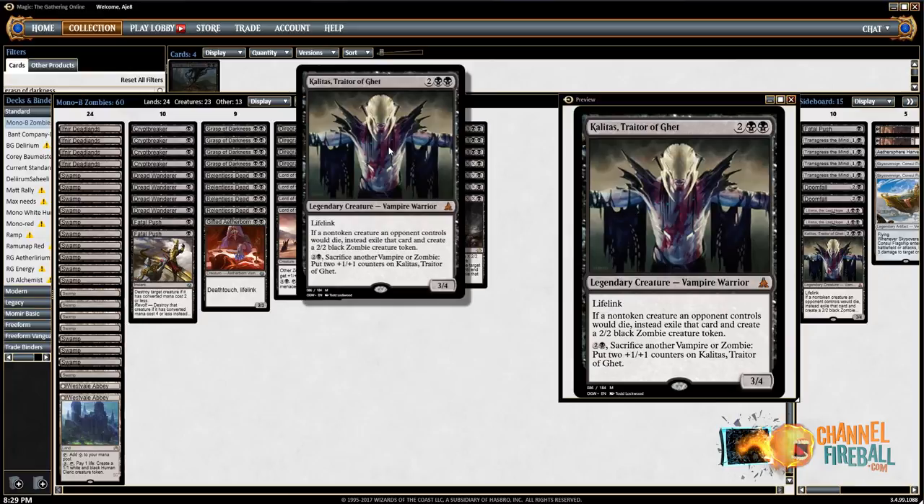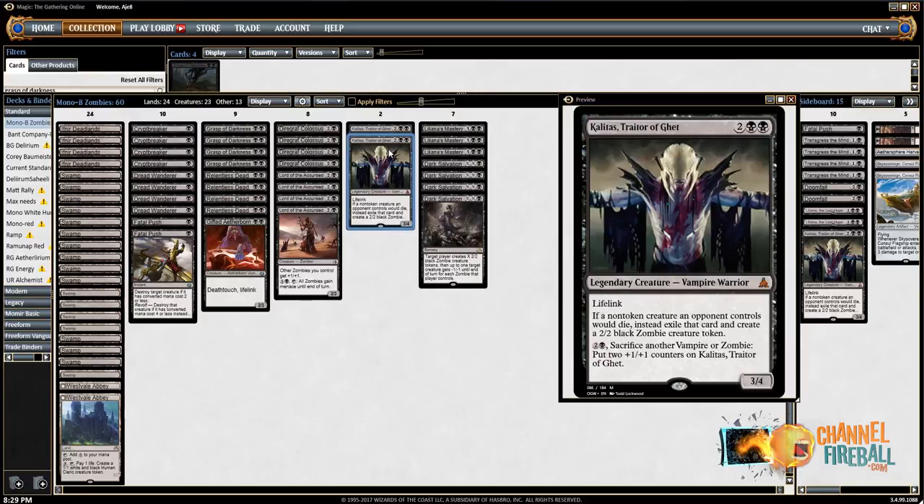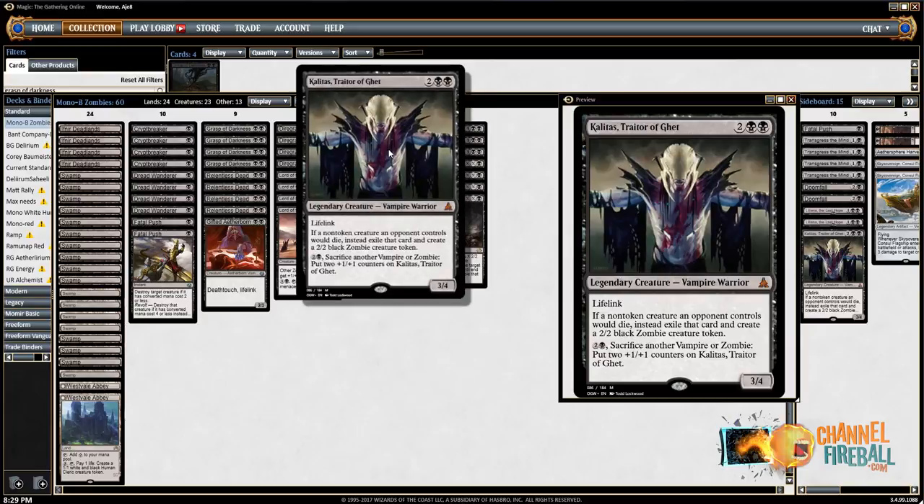Graveyard synergies are not incredibly prevalent in Standard right now, but it comes up more than ever. If you get Kalidus down against the God-Pharaoh's Gift decks before they have good targets, they kind of have to deal with it — well, they can just mill themselves. But in the Mirror, Relentless Dead won't recur, Dread Wanderer won't recur, and the Diregraf Colossus won't get too big. That's probably when it comes up the most, but mostly it's just good when you kill things.